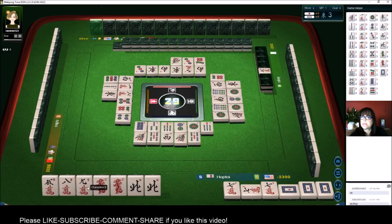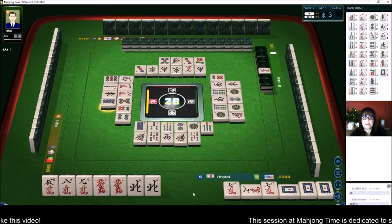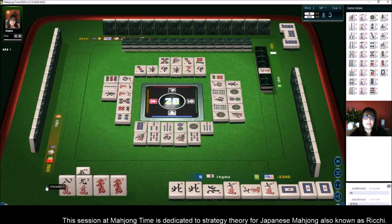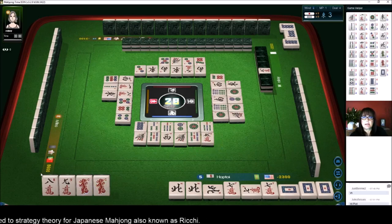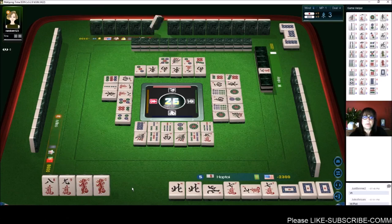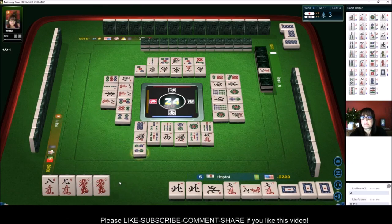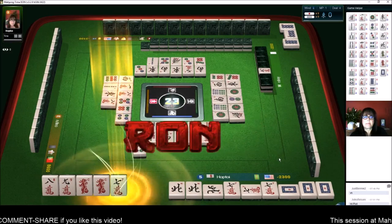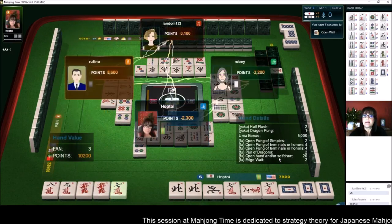East Wind. But we could Pung, Pung, and pair up — I think that's going to work out just fine. That might not have been the best choice in hindsight, because there's only one more 7. North Wind — we'll Pung. Let's get rid of the 5. 5 Characters. There's one 8 Crack out and one 9 Crack out. It would be nice if we can Pung this Red Dragon. 8 Characters — that's the second 8 Crack, so that'll be a good discard. 7 Characters — we could Riichi! Riichi! We did get the 7. 3 Han, 3 Fan. Half Flush Dragon Pung.